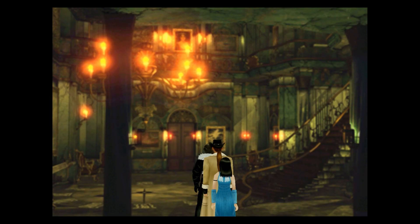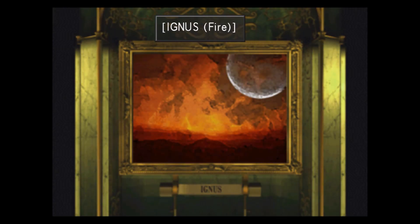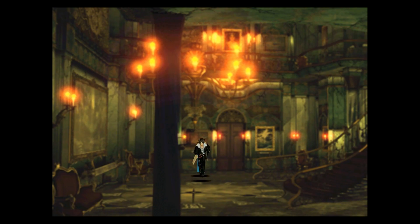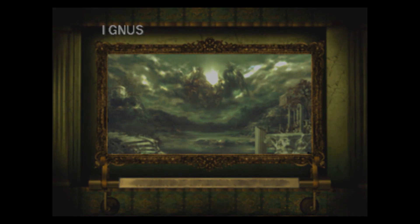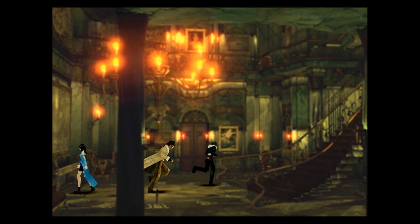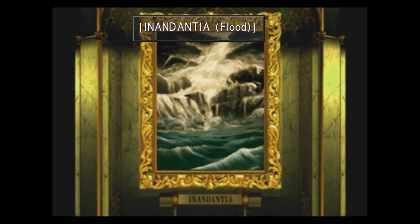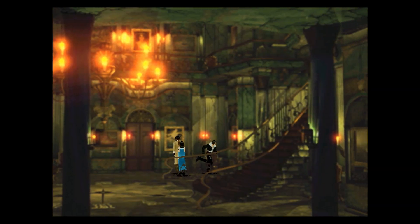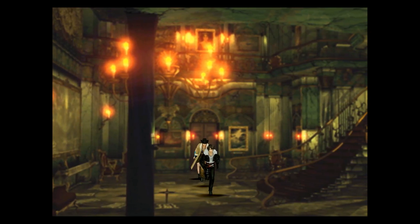Now to get this boss to appear we have to solve a puzzle, which can be quite annoying. It involves looking at every single painting — every single painting will give us a word. We need to look at all the paintings, find the three correct words, and then put them in the right order. Once you've looked at all of them, the answer is on the floor in this room — you can see the clock at the bottom — but it doesn't tell you what order to put them in.